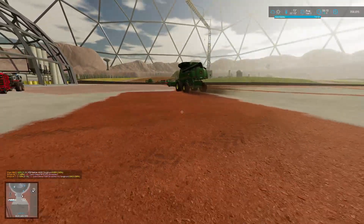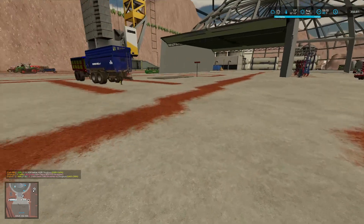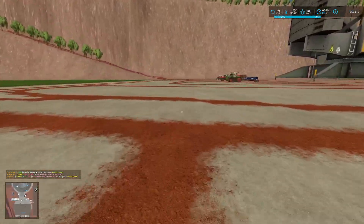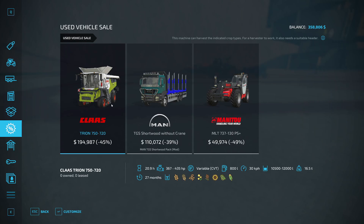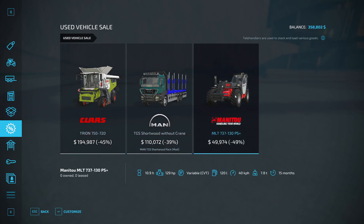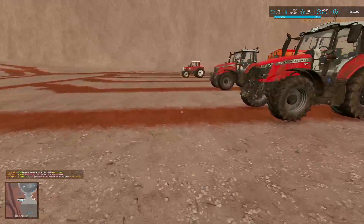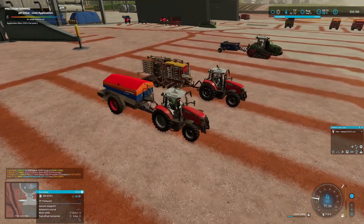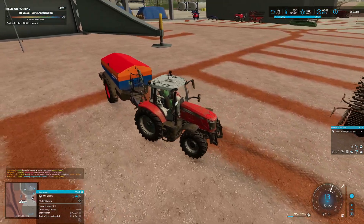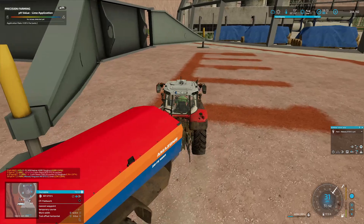I assume it'll get there eventually - if not we'll go rescue it at some stage, because I have lots of money. Let's check what's in the sale - a Claas header wouldn't be too bad. We don't need a logging truck and we're doing auto loading so definitely don't need a telehandler. What I do have to do is get a tractor and hook up to those trailers. Let's move this out of the way - I was lazy at the end of the last episode and didn't park anything in its spot.